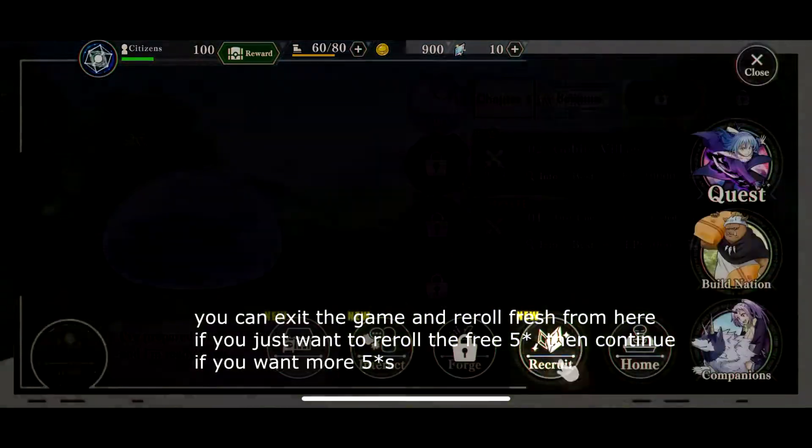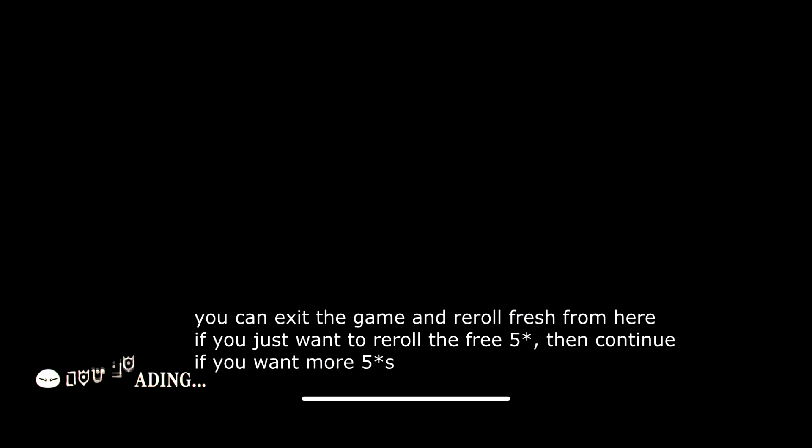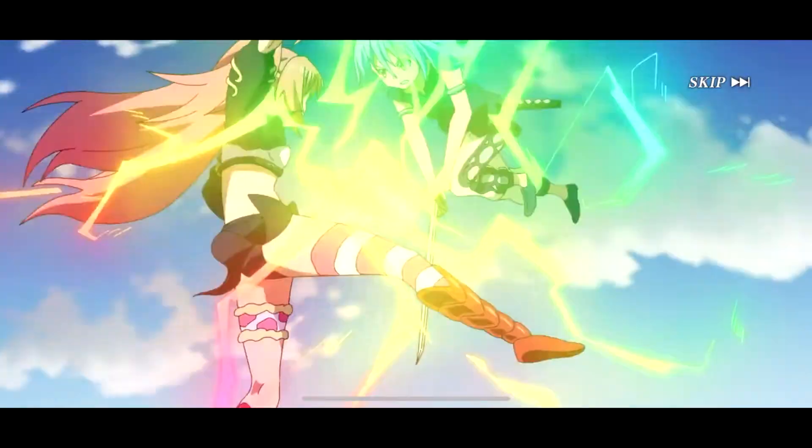So you're going to go right into your 10-pull. This 10-pull is your guaranteed 5-star. Of course, it's the 5-star you want. So I just got my Winn Milim here.